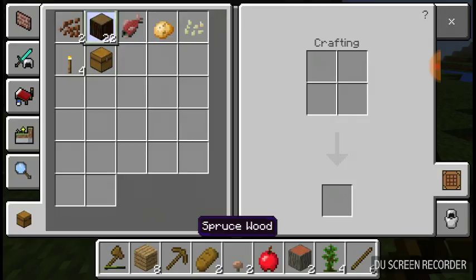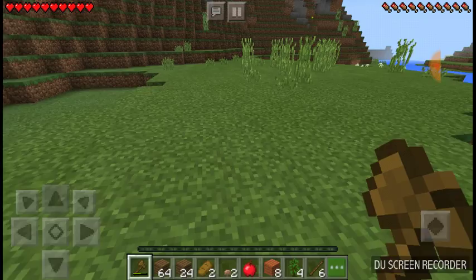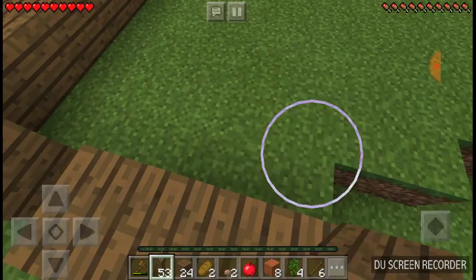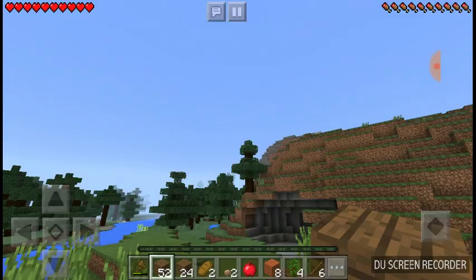Let's get all of this wood and start making a little house — it's not going to be like a pro's house. On consoles I'm sort of a pro, but just for this I'm not really going to make a fancy house, because if we do reach the goal I'm going to make a house over there. So this is just going to be a little storage place to survive the night.